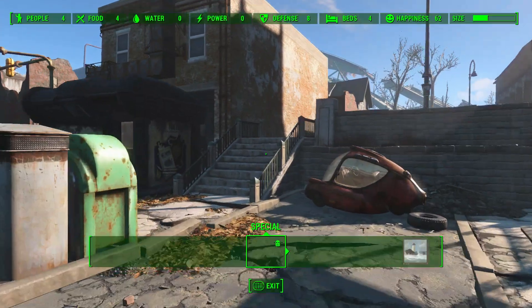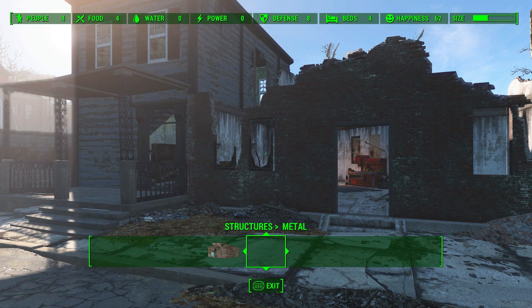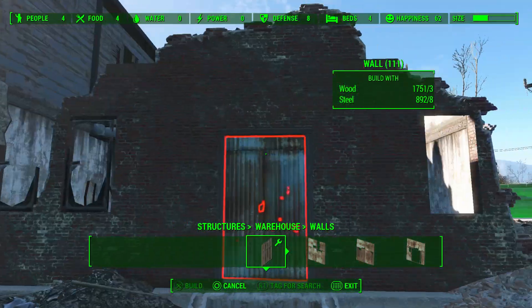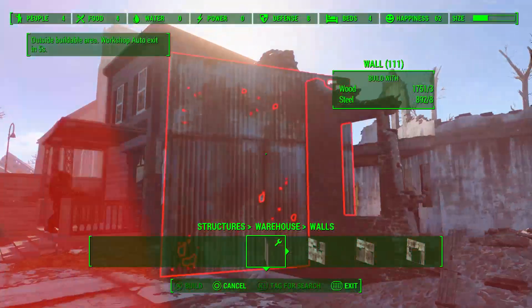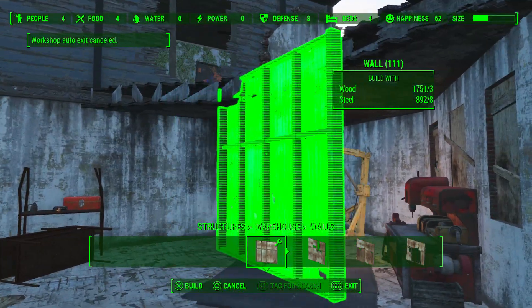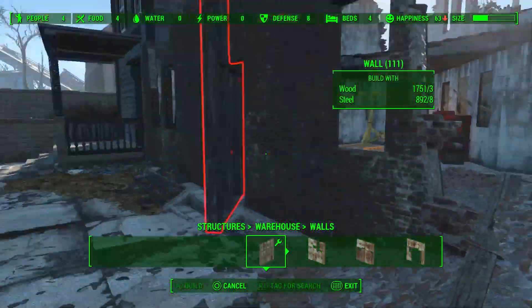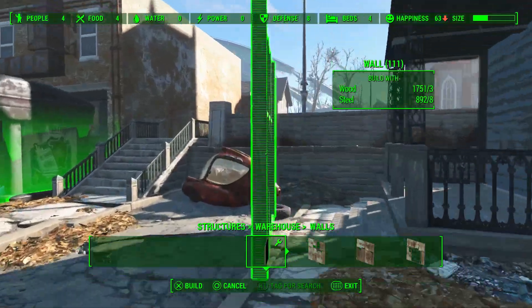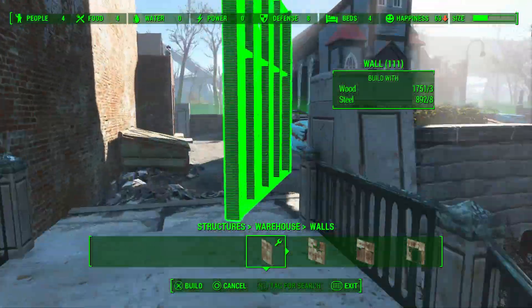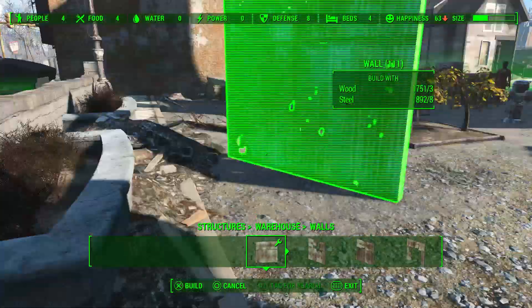Hello everyone, hope you're doing well. So I'm at Jamaica Plain. I have actually built it here already before, however that was in my previous playthrough, and in this one this happens to be my Mercer safe house. As you can see I've got Pam 2.0 walking around, so I thought it'd be really good to maybe do a video using the newer pieces on how to actually fix the house in Jamaica Plain.